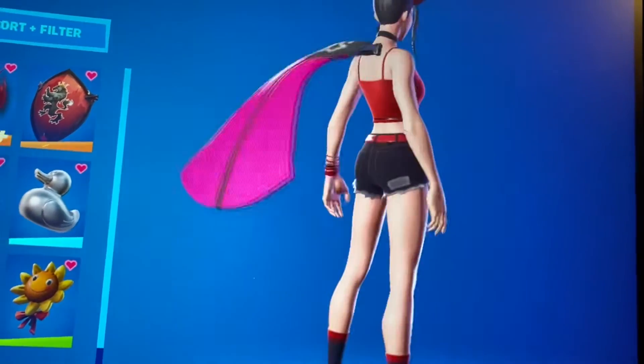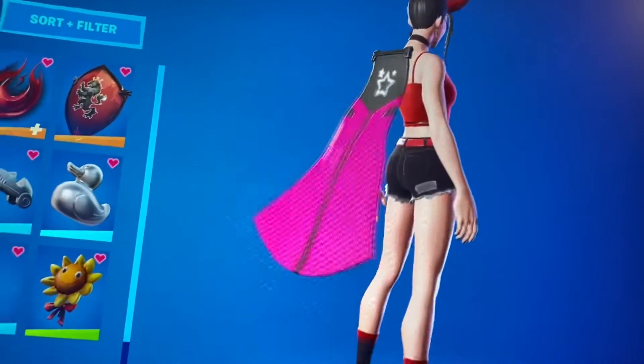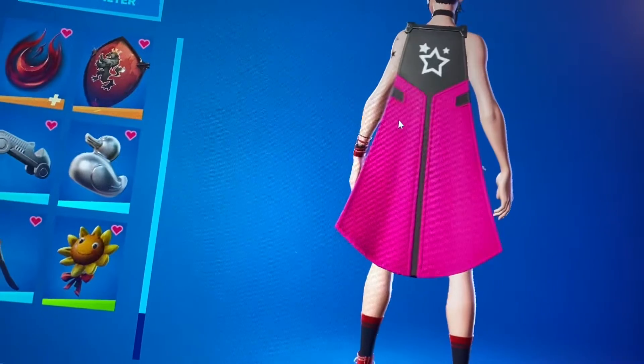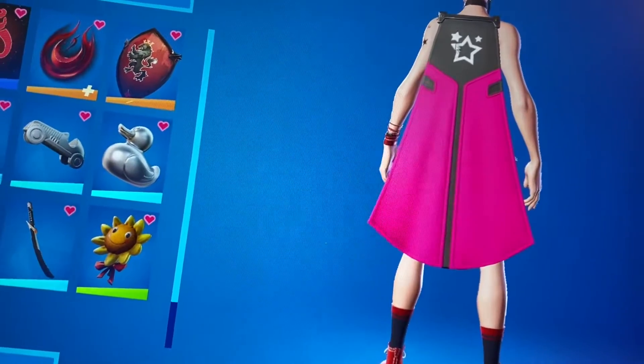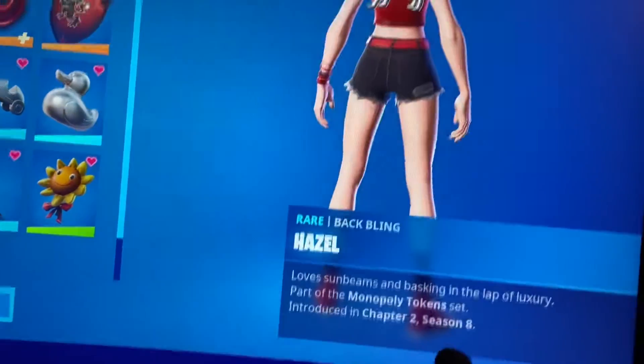Next we got the Banner Cape. I personally love using this back bling with the first edit style of the Surf Witch, which is my main skin. I just feel like it's really cool — plus the star and everything, it's pink, it just makes the most sense, and it's really sweaty right now to me.